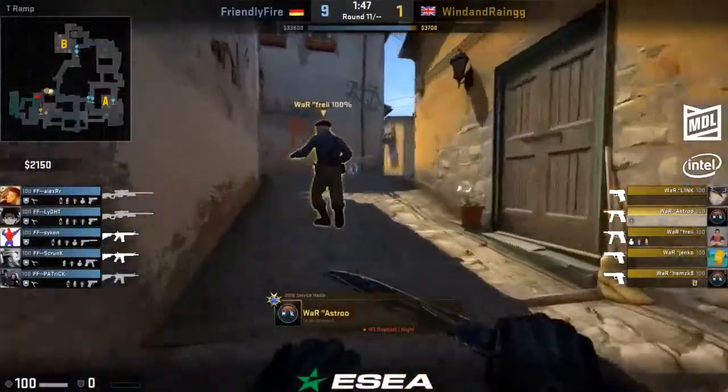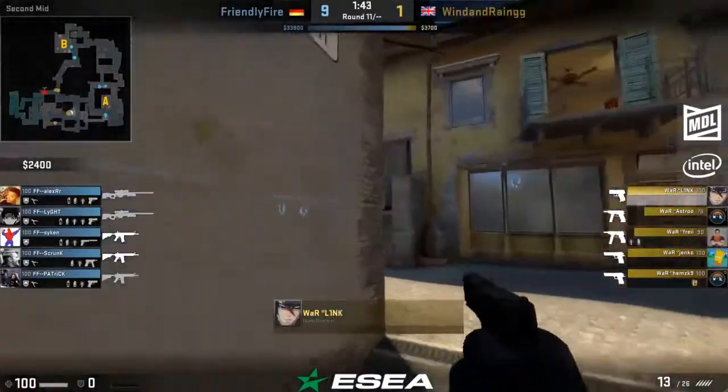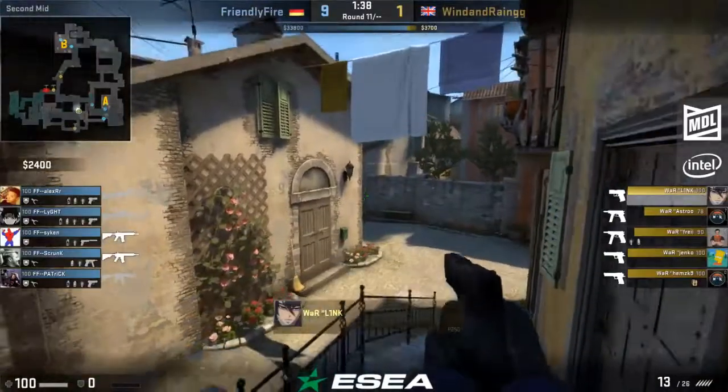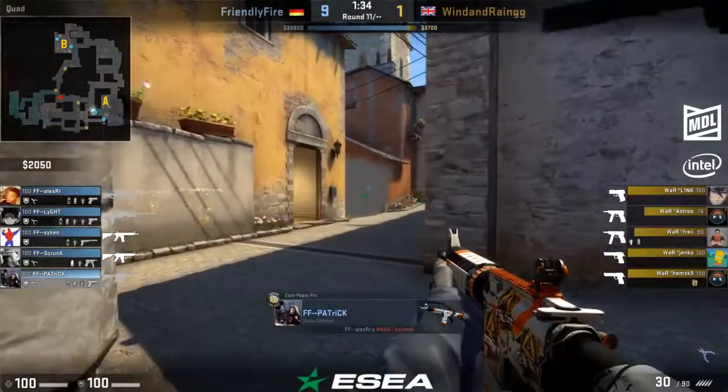There were three kills in that last round, so it's not out of the question that Wind and Rain could come roaring back — but at best a 10-5, and that's a stretch.